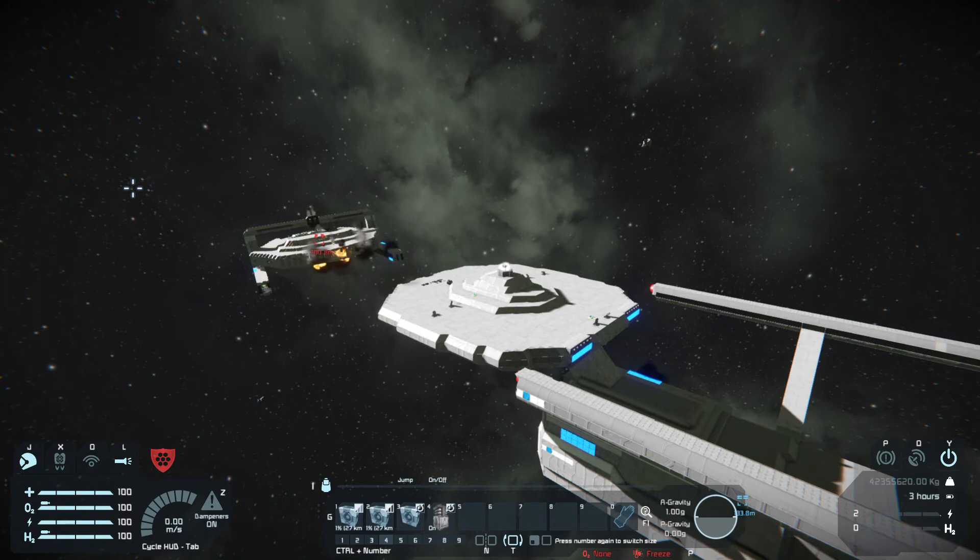With that you can use pretty much both sides of the nacelles, the whole rod, and most of the other side of the saucer. But with the impulse strips you need to cover about 75% of the bottom.